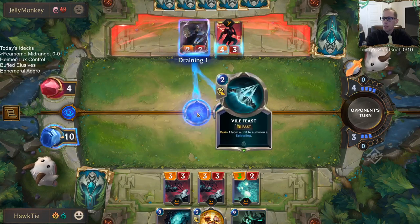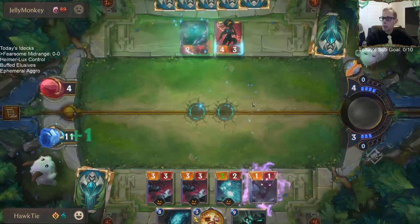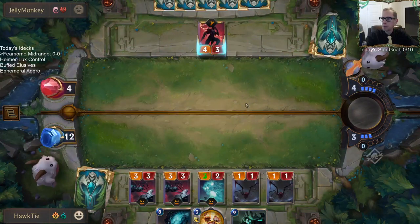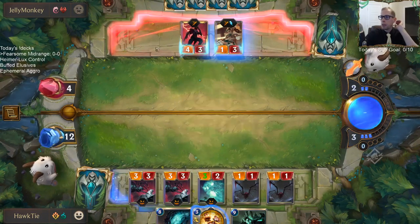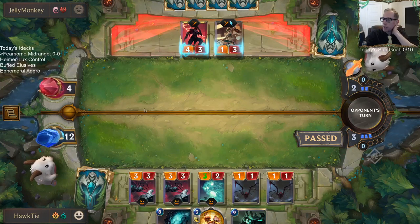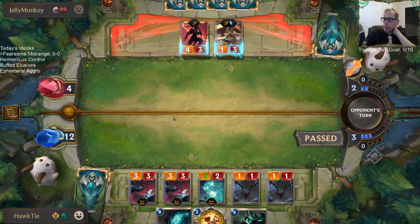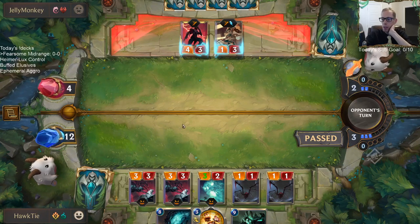This gives me two spiders that I can chump-block Zed and Zed's token with. And if they use a spell to protect their thing, then I can just Get Excited to kill Zed so I don't have to worry about him killing me. Then I still have all these Fearsome things to finish the game.